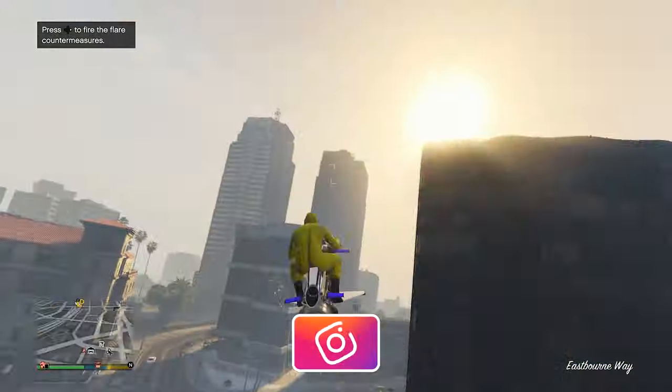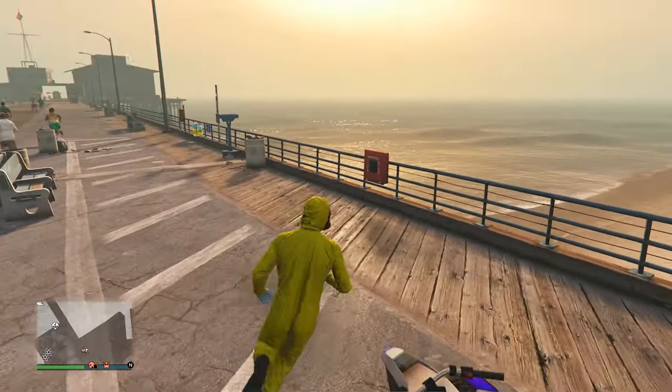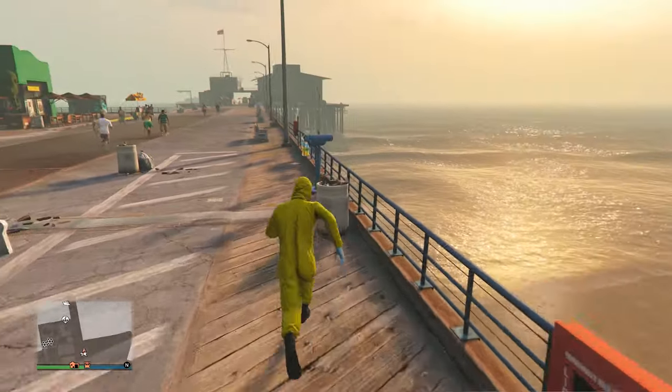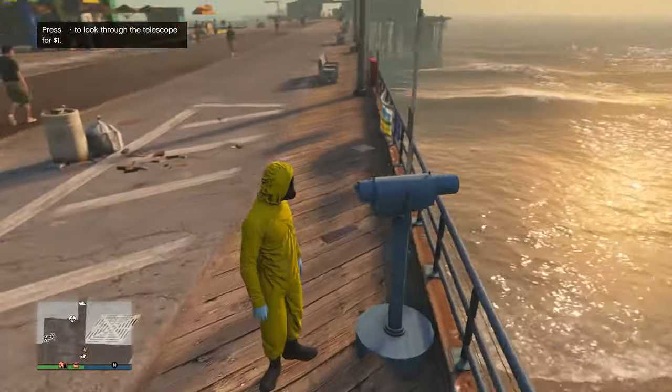Now with this outfit on we're gonna go all the way to the pier. After we've made it to the pier, we're gonna do the telescope glitch, which is really easy. Just sprint by the telescope while spamming right on the d-pad, then we're gonna be standing in front of it like this.